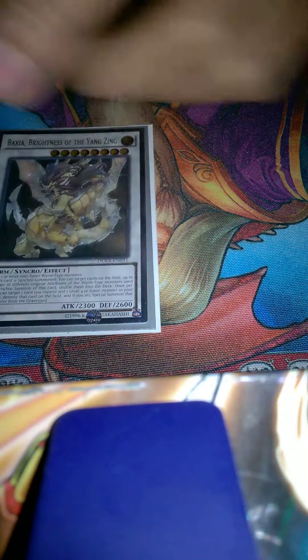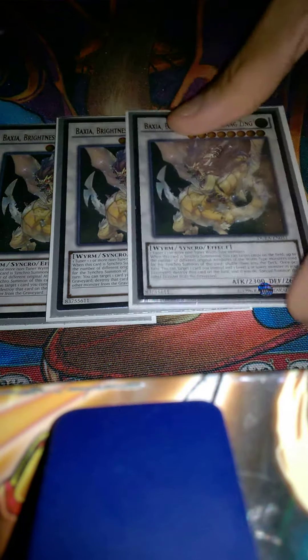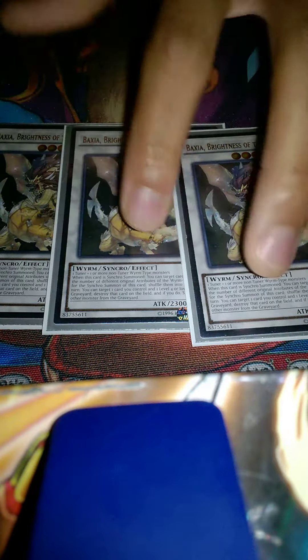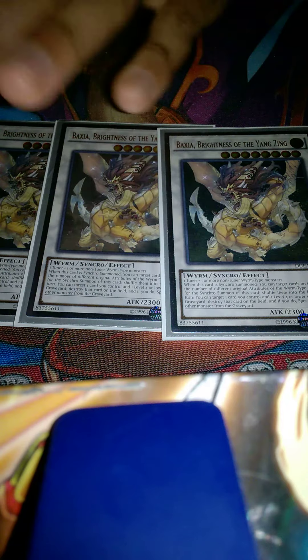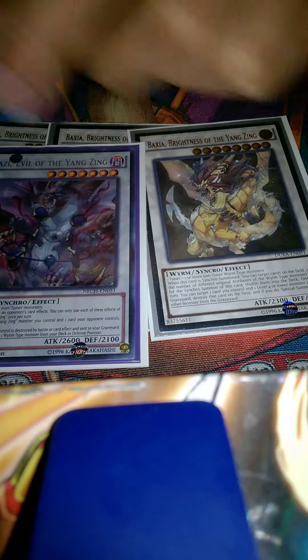I actually had Stardust Spark in my extra deck for the longest time because of the lockdown you can get with Skill Drain and Vanity's, just constantly protecting with Stardust Spark. Unfortunately my only one is in my Laval deck since I turned that into a Stardust deck. Extra deck: three Brightness — the MVP. The best way to make him is on your opponent's turn. Yang Zings can synchro summon during your opponent's main phase, so when your opponent tries to set up his board, you kick him back down with Brightness. He's your playmaker — once you make him, he makes all your other synchros.